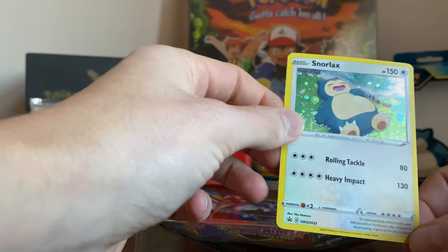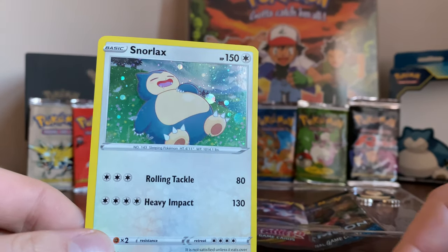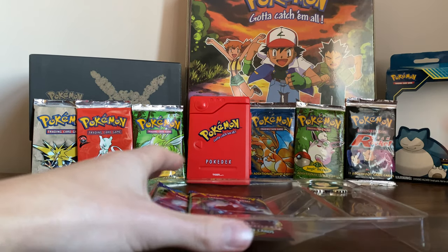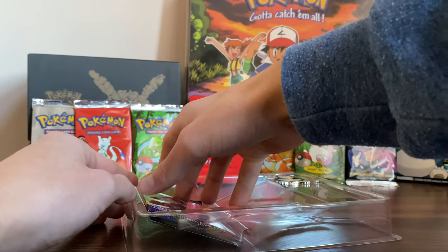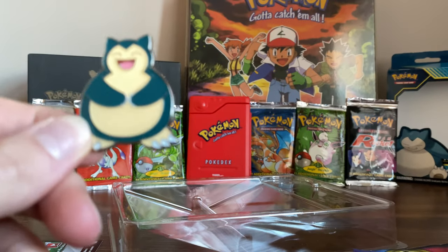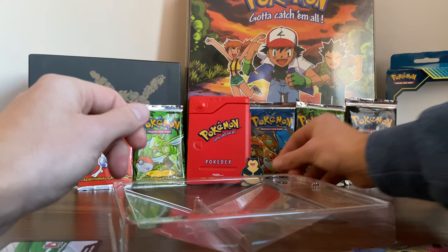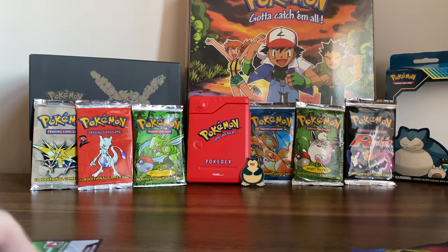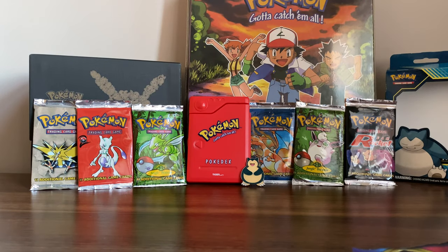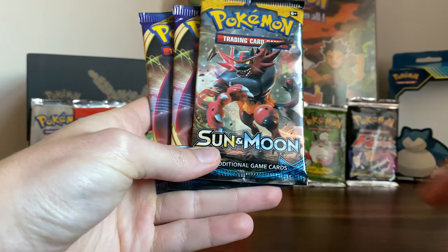So in here we have the Snorlax card. Nice little looking card — I should have brought my sleeves with me actually to put these in. I'll keep them safe for now and I'll sleeve them up after. And this little Snorlax pin, just looks happy. I really like that one. So there's the code card — one of you can have that. I haven't played the online trading card game in a while. But yes, we have these three packs. We've got the Gigamax, Lapras, and an Incineroar.